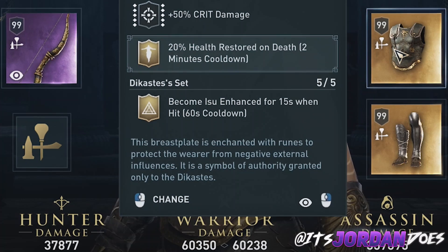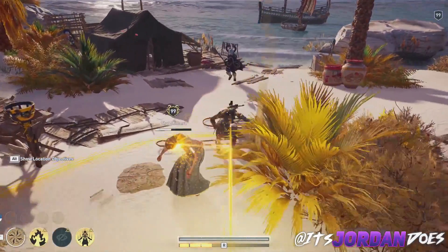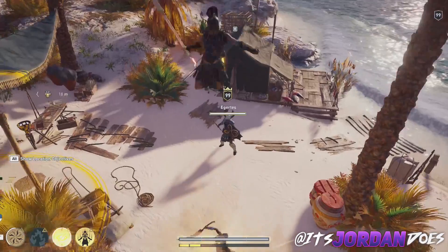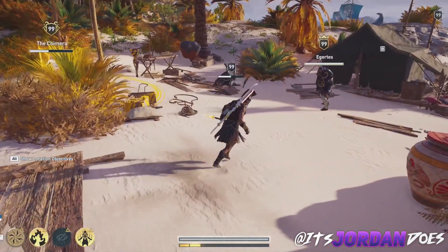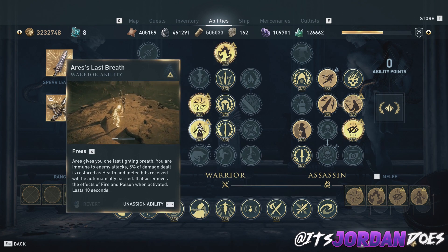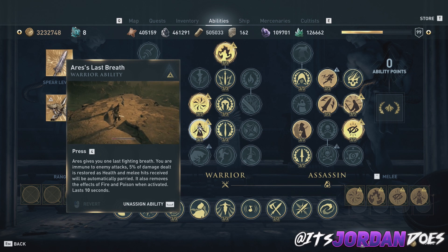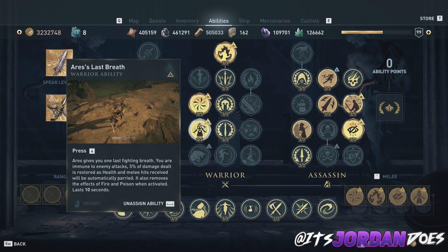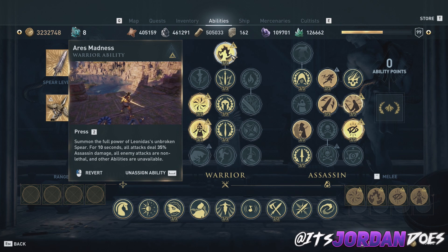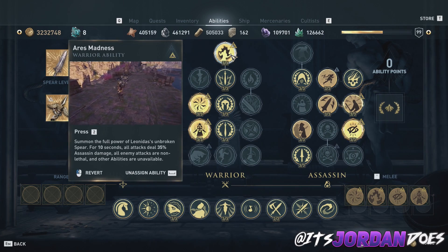The legendary Dicastise set gives you Isu enhanced abilities for 15 seconds when hit, with a 60-second cooldown, which is incredibly fast and has a high turnaround. Isu enhanced is a combination of multiple Isu enhanced abilities from the DLC. The first is the Blessing of Kronos, which is the enhanced poison ability — this gives you additional adrenaline while hit and makes you invulnerable. The same goes for the Ares Last Breath ability, which also makes you invulnerable and even extends your spear attack range. All I know is that you get adrenaline and you're invulnerable for those 15 seconds.